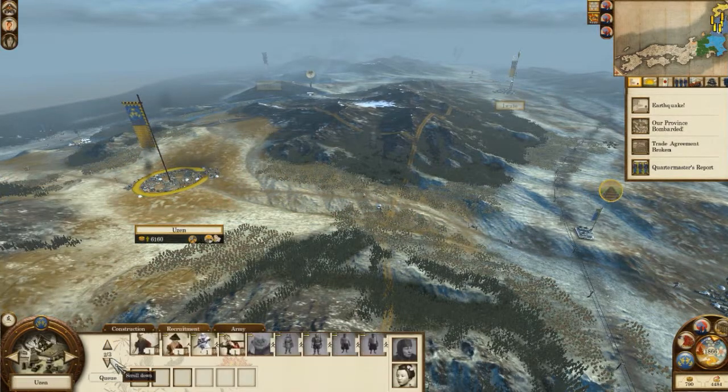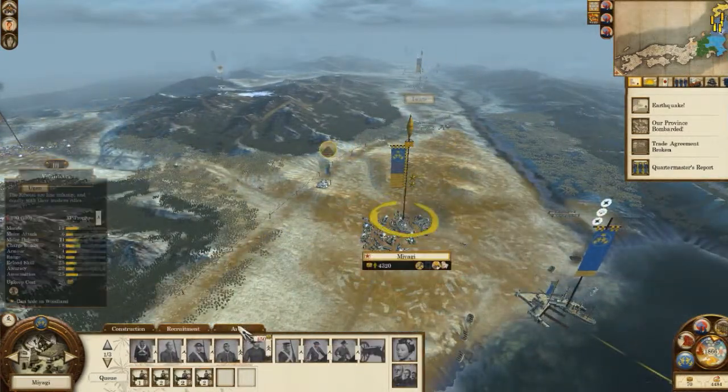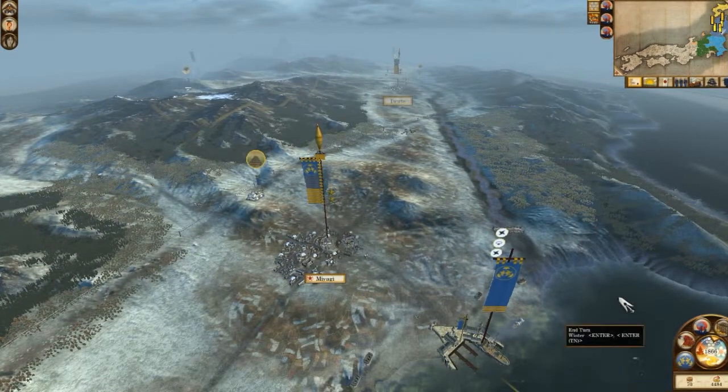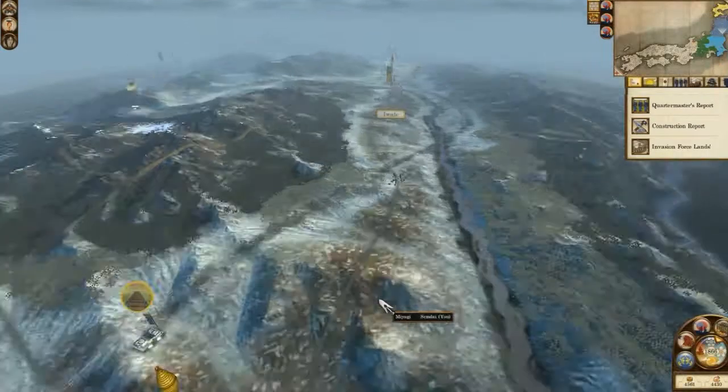We are supposed to recruit more men and load them into the ship. I recruit two of those — they shall go into this army, and cavalry as well, but we need the money, which we don't have yet. We'll have money later. I'm surprised they declared war — it said they were hostile but I didn't think they were hostile enough to just declare war straight up. Evasion force lands — oh crap!